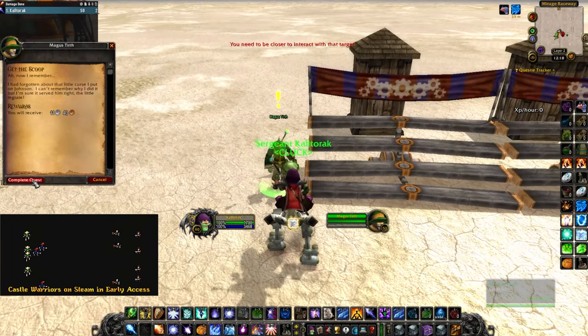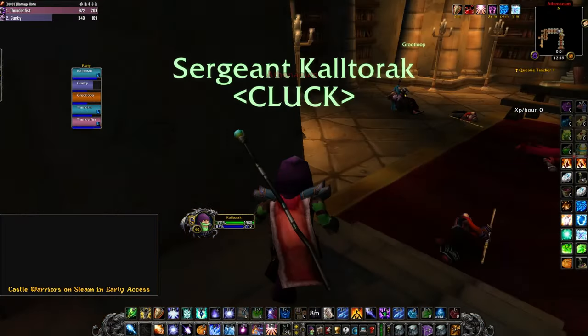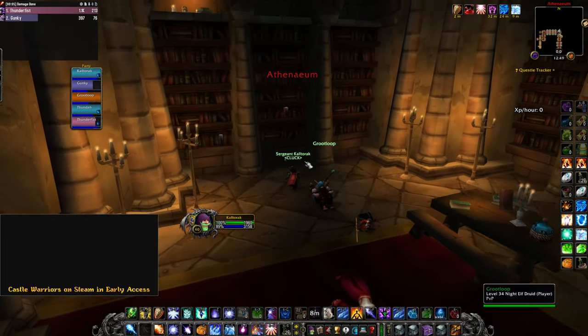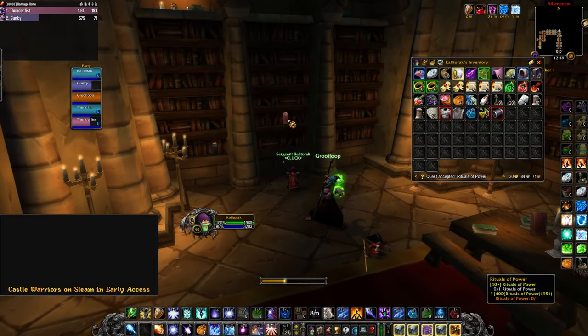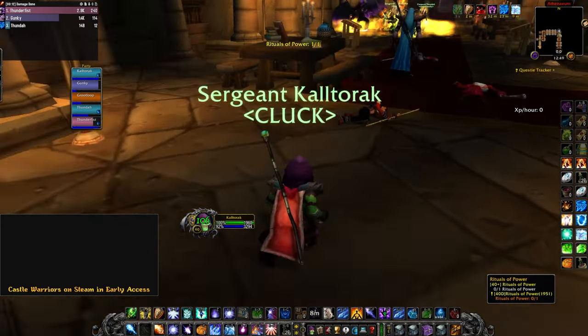Turn it back into Magus Turth, and he will give you the quest Rituals of Power. For this quest, we need to go to SM Library. Towards the end of the dungeon, before you kill the final boss, go to this bookshelf here. Get the book off the wall, and you are done with this chain.